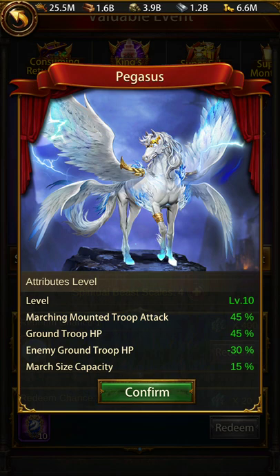The ground troop HP buff, combined with the enemy ground troop HP debuff and march size, means you can also use this spirit beast with a ground general. So there are two options: a marching mounted general or a marching ground general. You can also use it for boss hunting — ground general or mounted general for boss hunting — but there is a hidden benefit which is the debuff.